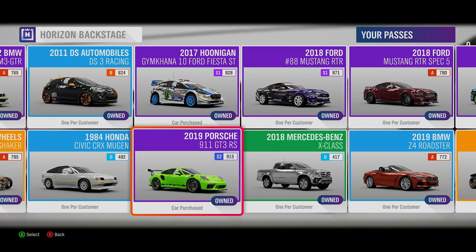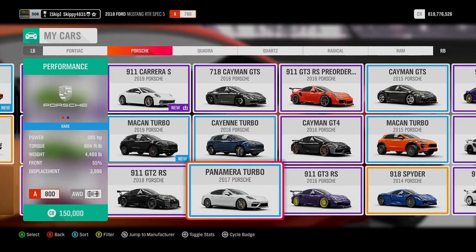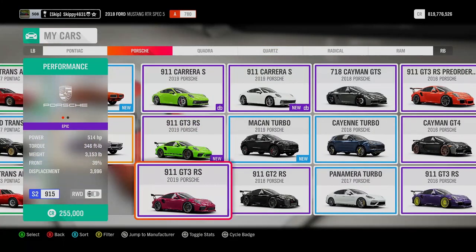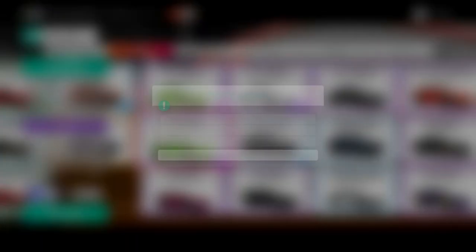Next up is the famous 2019 Porsche 911 GT3 RS, which was at one point one of the rarest cars in game. One common mistake people make with the 2019 GT3 RS is confusing it with the 2016 Porsche GT3 RS — they look very, very similar, the only difference is the year. The 2019 Porsche 911 GT3 RS runs 514 horsepower, runs in S2 915, and is currently worth on the Auction House 1,100,000 credits — that is an absolute bargain for the 2019 911 GT3 RS.